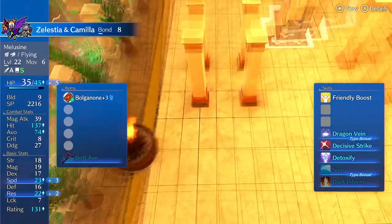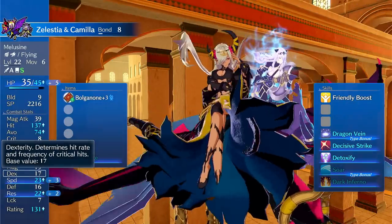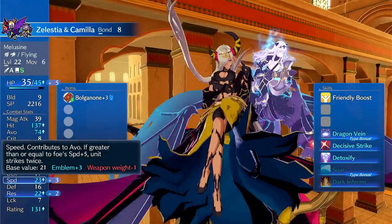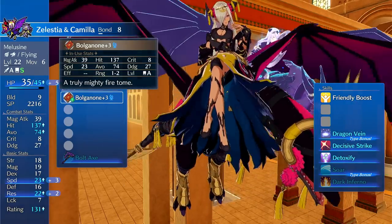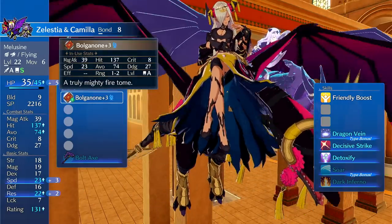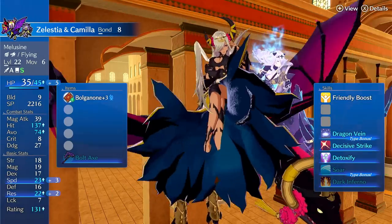Zelestia is really good as well. She's kind of like a flying mage knight — she has sword and tome access with pretty high base speed at 21 right now. She has good enough build that Bolganone doesn't really slow her down, so she can run Bolganone, Levin Sword, or a Levin Sword with Sword Power and Speed +5 build, which would be very powerful.